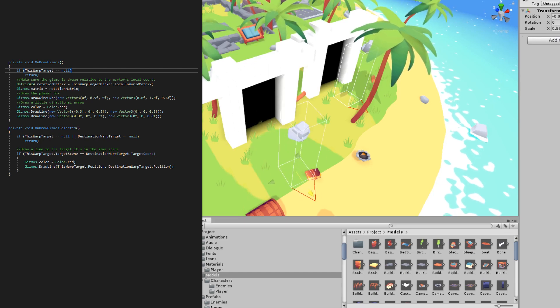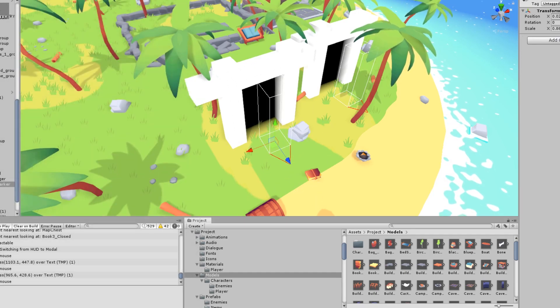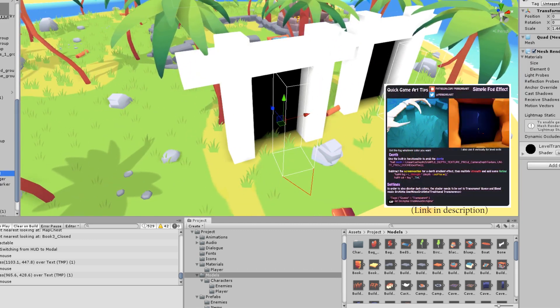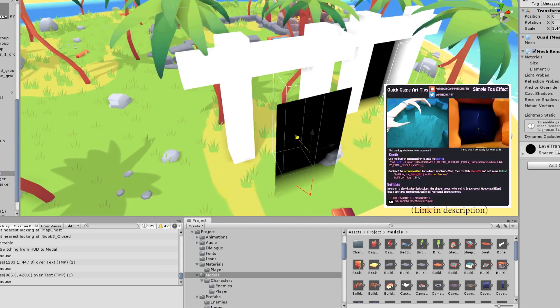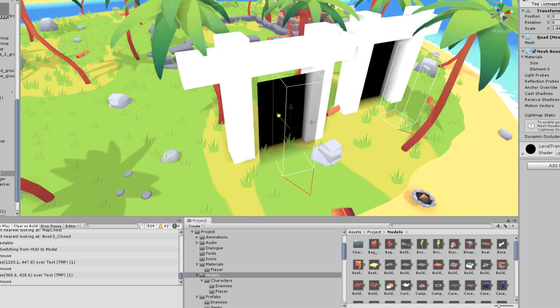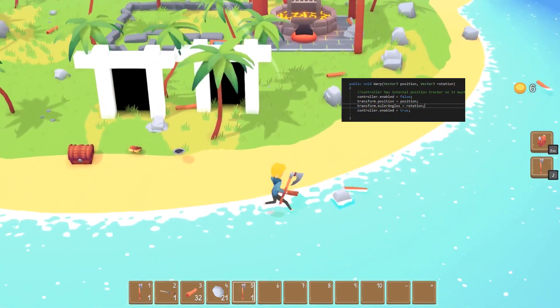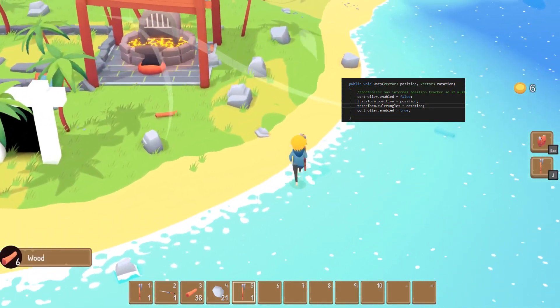To make the doorways fade to black, I used a lovely shader by Minions Art that creates a depth-based fog. I found a bug with the character controller where the internal position tracker would prevent you from teleporting sometimes when you loaded a new scene. Fortunately, it's easily fixed by disabling and enabling the controller when teleporting.